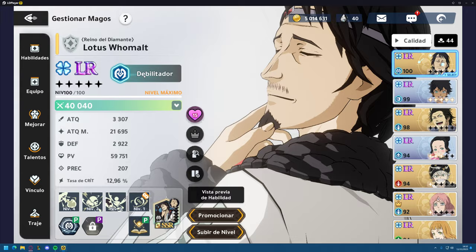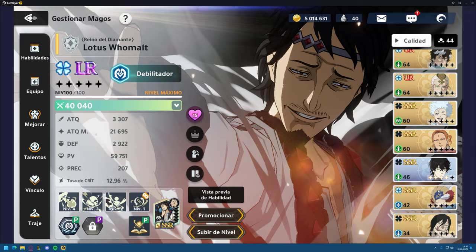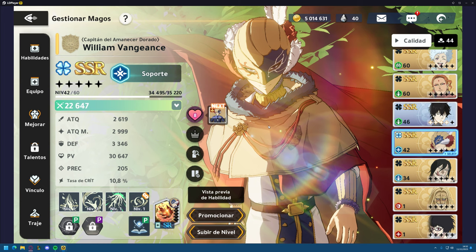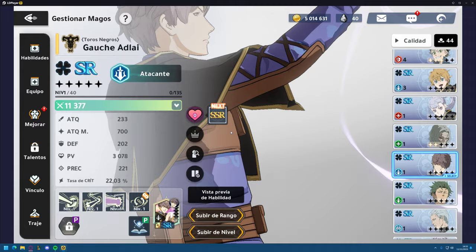If you don't have Lotus, you can use another debuffer. The alternative debuffer would be William — William is a strong support who pushes your meter by 2 and deals tons of damage for your DPS. Another support option is Gouge, who is another good support, but Lotus is still your better choice.